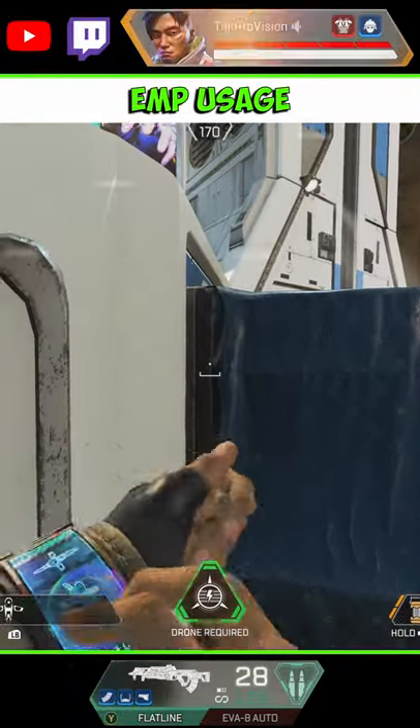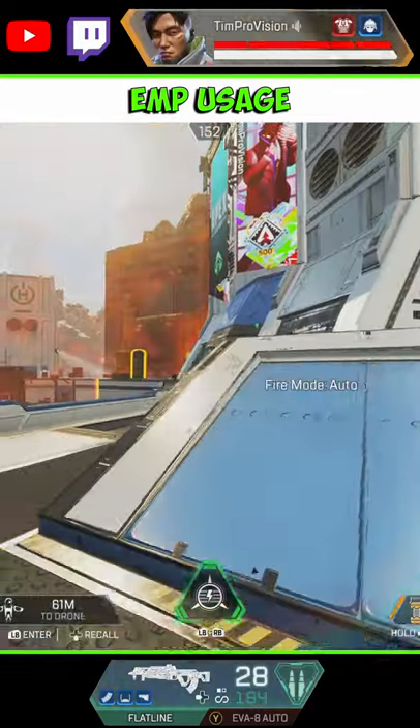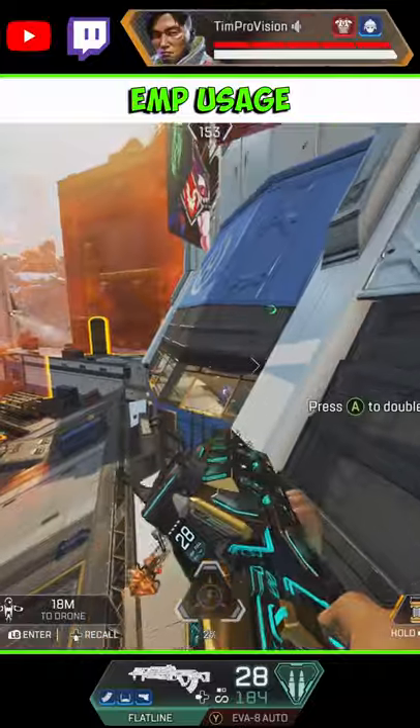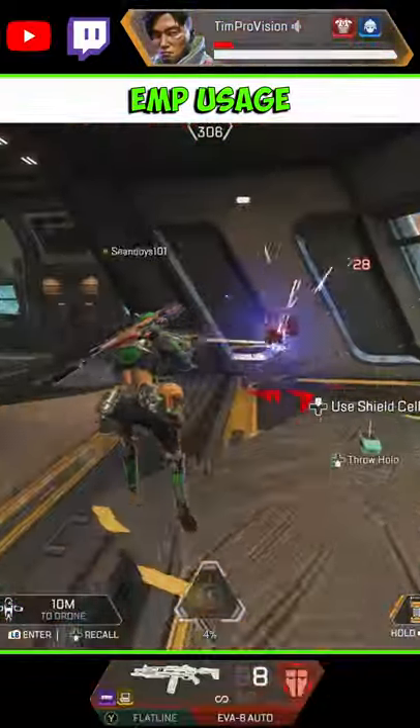Our next tip goes in tandem with the previous two: you do not need to be in Crypto's drone to use EMP. You can set up the drone in a spot where it won't get destroyed and then pop that EMP while you are making a push. I like to do this with Octane's launch pad for some extra aggressive maneuvers.